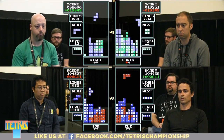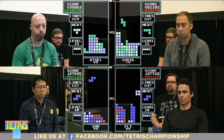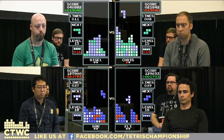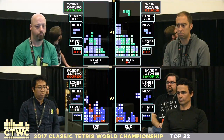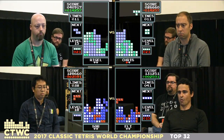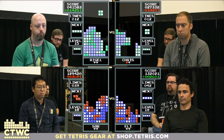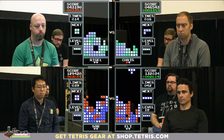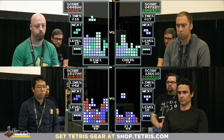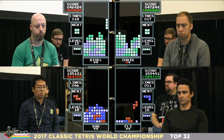We're changing it up here with the level 15 start. The lower seed gets to pick in the second match. Chris is already up one round to zero. They drop one level per four frames at level 15, as opposed to one block per three frames at level 18. In these first two rounds, the players do have the choice to play on 15 or 18. Once we get to the top eight, it's mandatory 18 start.